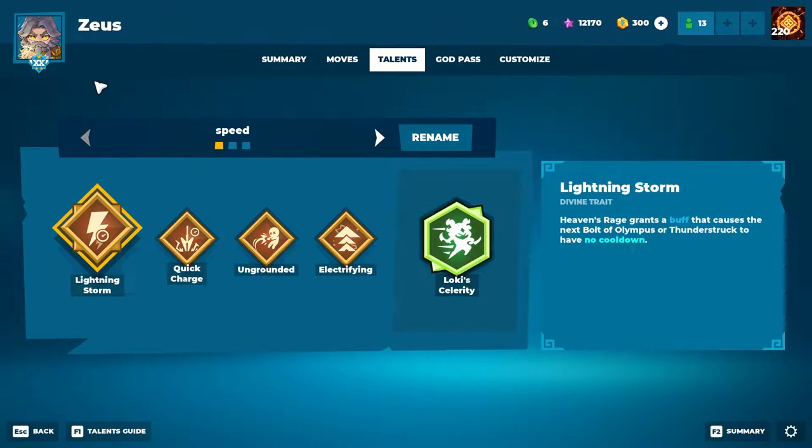Let's take a look at the talents as always before we get into the gameplay. My Zeus build is centered a lot around getting cooldowns on my spears and also buffing my spears. So it's a bit of a sniper build, you can call it. The divine trait is called Lightning Storm. Lightning Storm gives you the ability reset — the next ability you do after your ultimate will reset the cooldown on that ability, so you get no cooldowns. You can basically throw two spears in a row, which is nice if you do the sniper build.